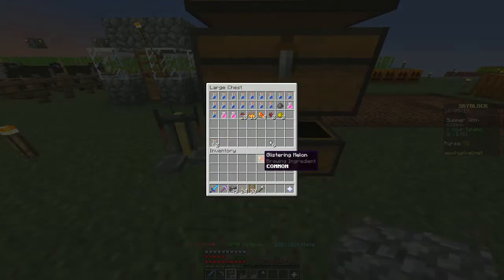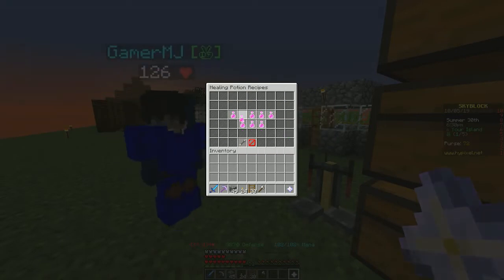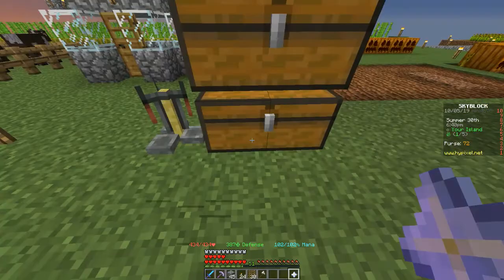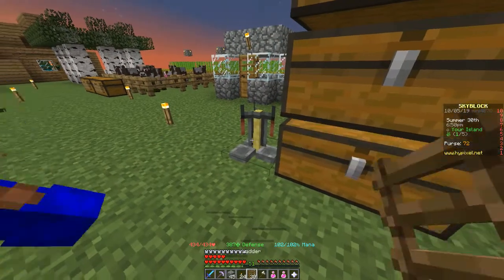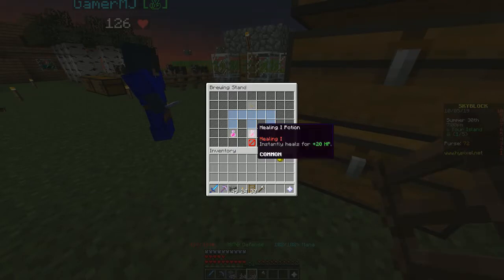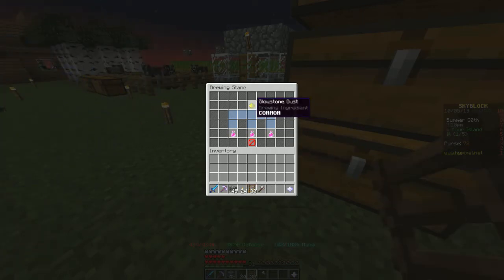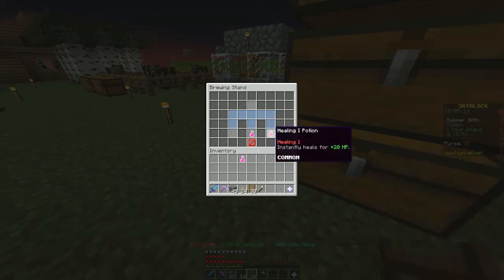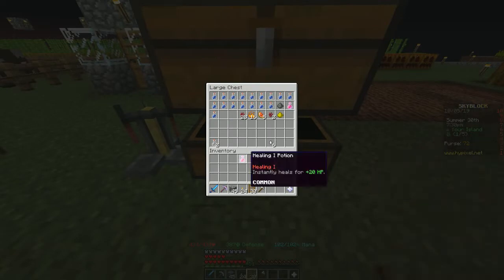Maybe one of these days it'll work again. I hope because the recipe still shows up — glycerin... oh, it's glowstone! Well heck, that's probably why it didn't work. I did get some glowstone dust from killing a witch. Let's see if this works. It's just not working. Their interface needs some help, that's for sure.